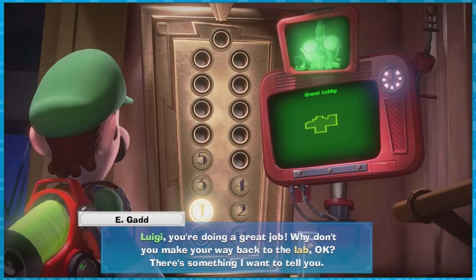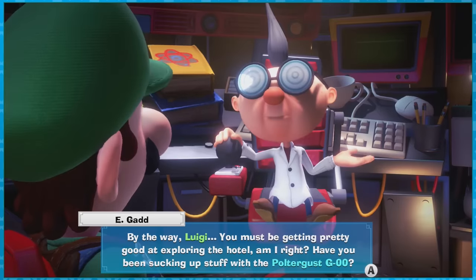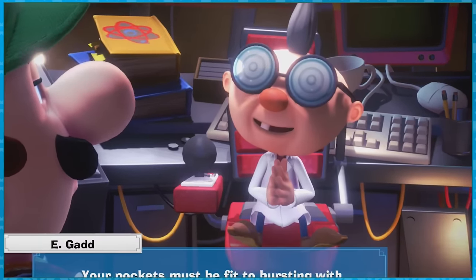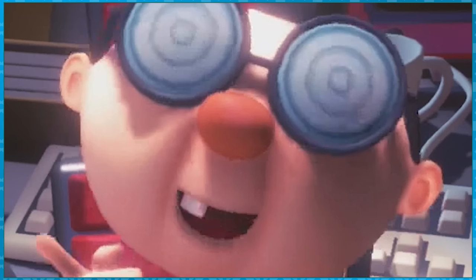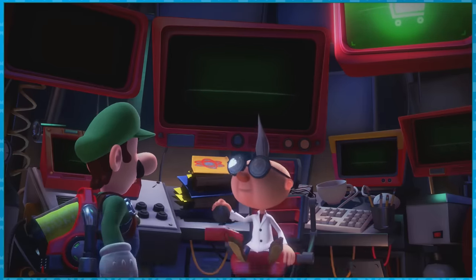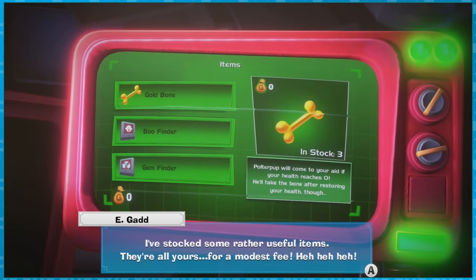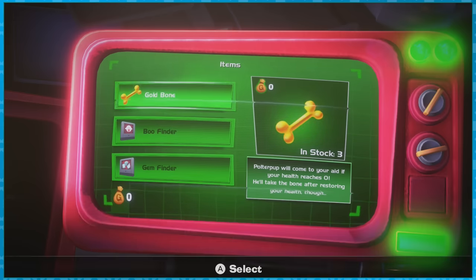On our way to our next destination, Egad interrupts us and asks Luigi to visit him down at the lab. It's there that he says Luigi must be getting pretty good at exploring the hotel, and that our pockets must be fit to bursting with all the money picked up out there. It turns out that he opened up his very own shopping network, where we can trade in all of the cash that we don't have for goods and services. He does decide to quite literally throw us a bone for free — it will basically revive Luigi once mid-battle, but I ended up wasting it later in the playthrough.